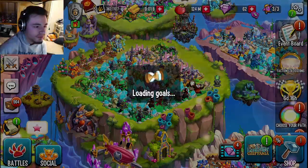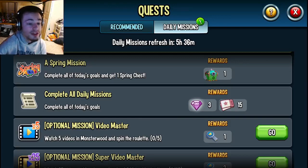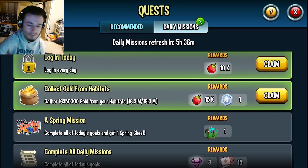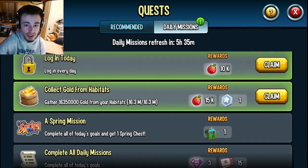The next way is going to be through the daily missions. If I go into goals you can see daily missions right there, and you get one chest for completing all of them. All of them are really easily completable in like 15 minutes, so just put some time aside, complete all the daily missions, and get the chest.